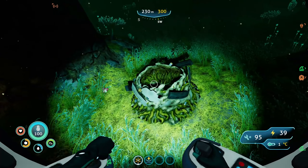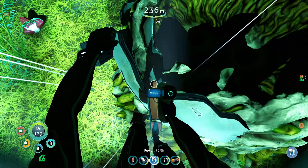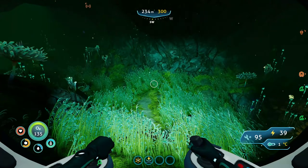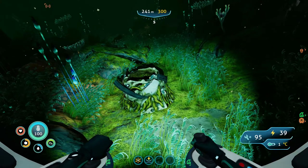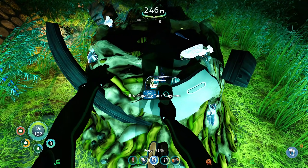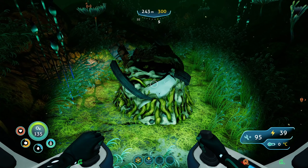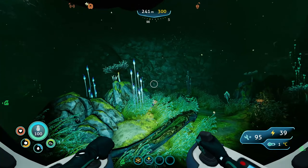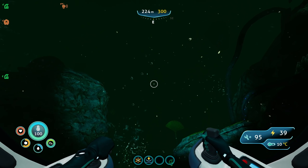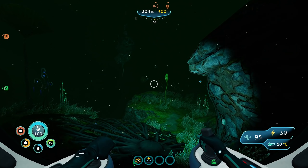Is this the thermal upgrade? We already unlocked that. I think the only thing in this area I haven't found yet is the ultra capacity tank — that's it. We got the grappling arm, the afterburner — I think we've gotten everything else down here. Now we need to head to the vent garden biome because we need those spiral plants, and the problem with the vent garden biome is there are things that want to eat us there.